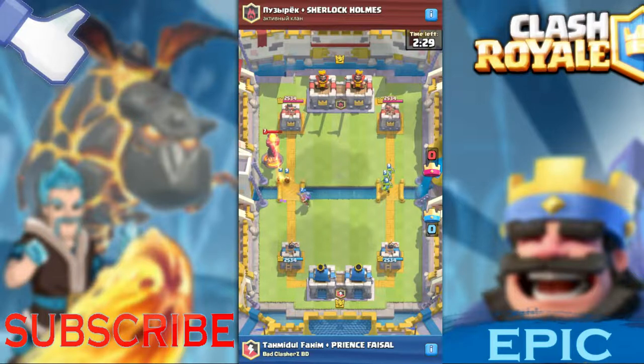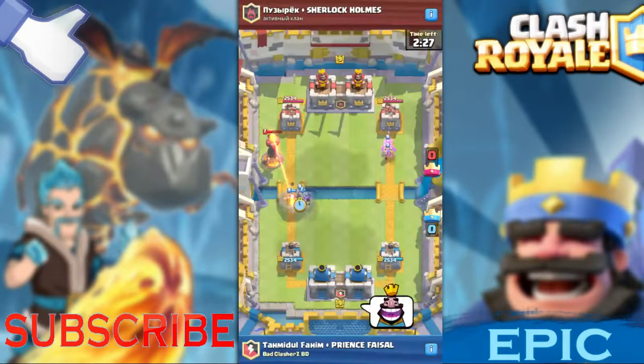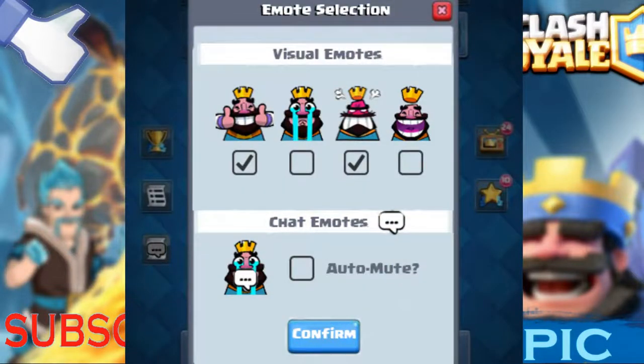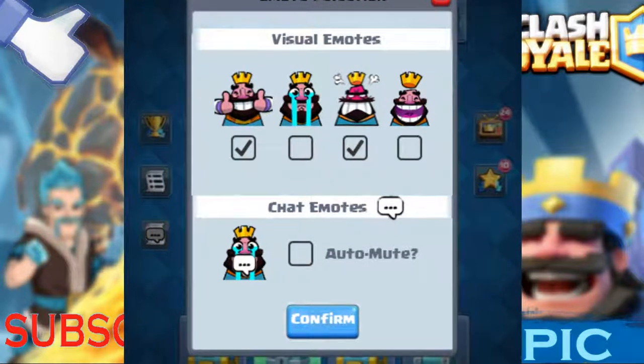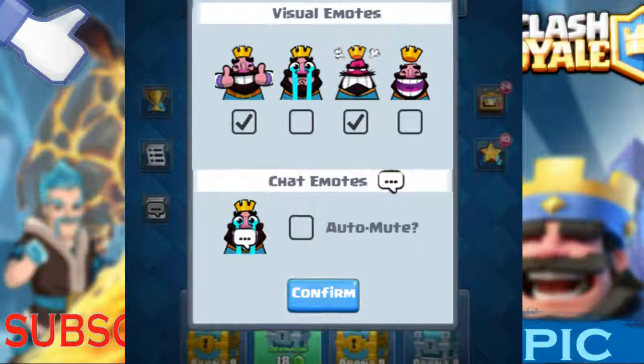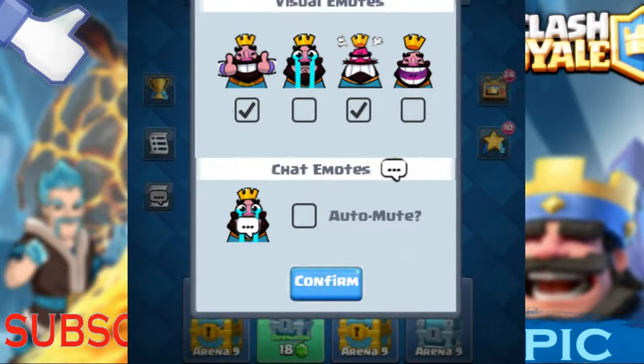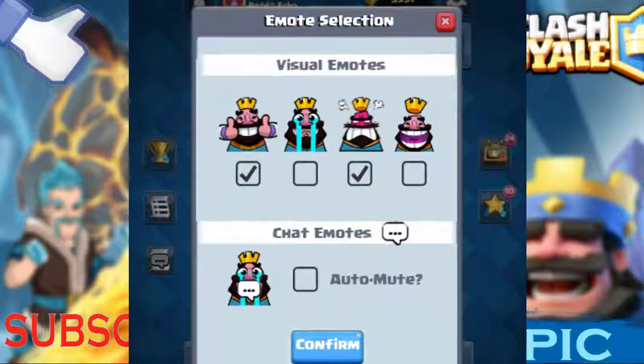Let's get into the first one. So guys, we got more emotes — or emotes selection, so let's call it the emotes selection. You can check the whole form like that. There are visual emotes, emotes selection — I think they're really cool if they were added. Like, there's a confirm button and an auto-mute feature, like if someone is doing unlimited emotes somehow, that should be stopping them.